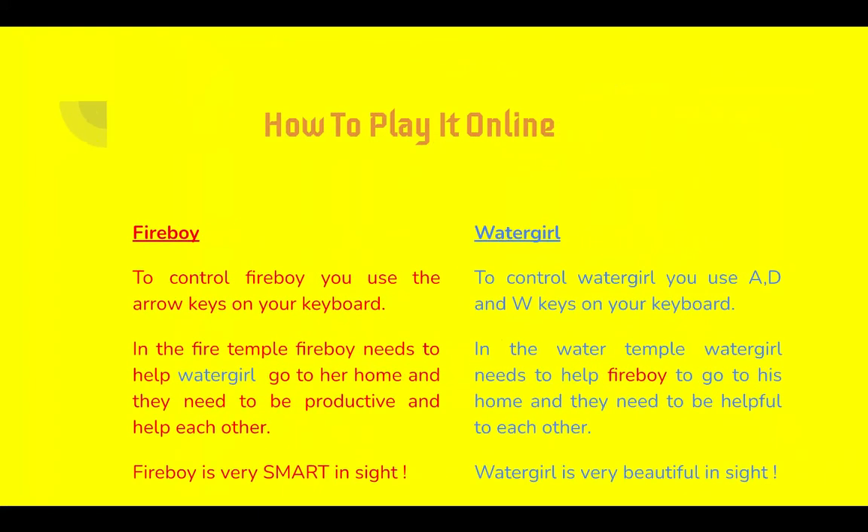How to play it online: To control Fireboy, you use the arrow keys on your keyboard. In the Fire Temple, Fireboy needs to help Watergirl go to her home and they need to be productive and help each other. To control Watergirl, you use the A, D, and W keys on your keyboard. In the Water Temple, Watergirl needs to help Fireboy go through his home and they need to help each other.